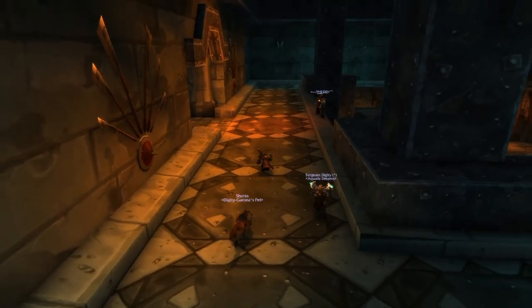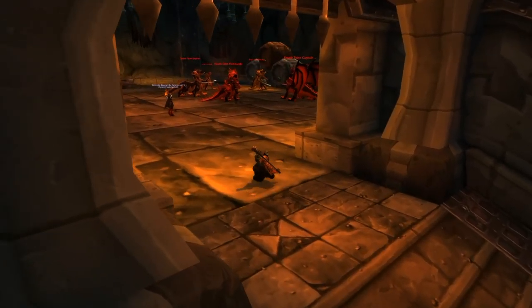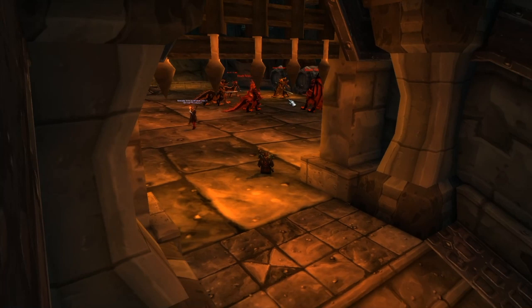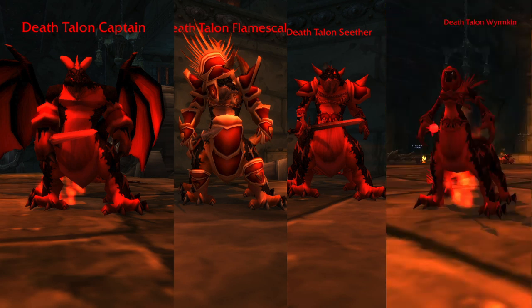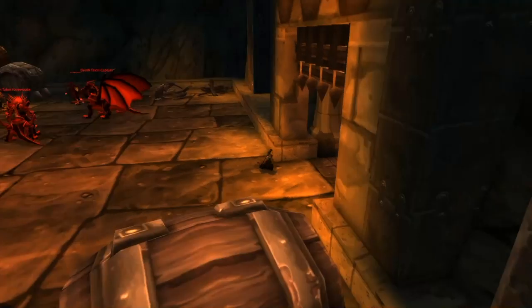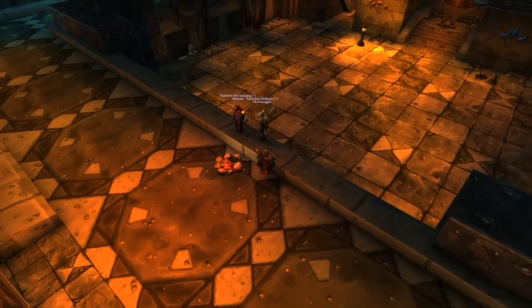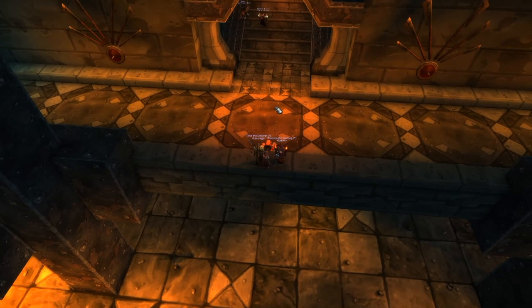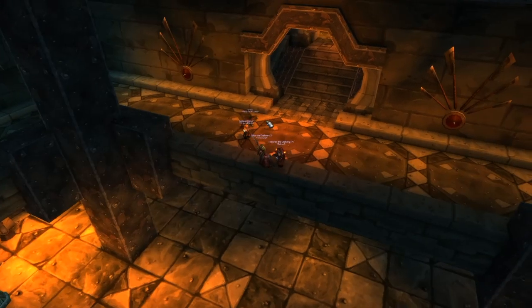We're making our way up the stairs to the dragonkin room. You'll fight these down on the first level. There are four different types of Death Talons: captains, flame scales, seeders, and wormkins. Sleep the wormkins because they do a ton of damage. Kill the seeders first, then flame scales and captains. Tank the seeders and flame scales separately from the captains. Have a hunter serpent-shot pull and jump off the ledge. Druids stand here — in cat form hidden — to immediately sleep the seeders as they come down.